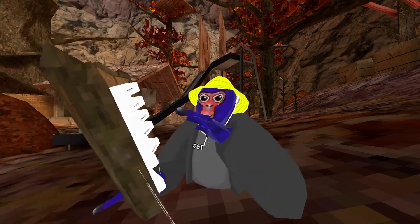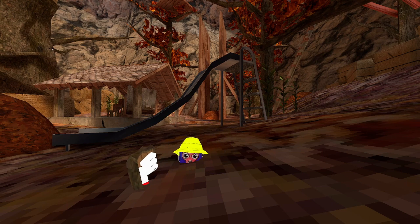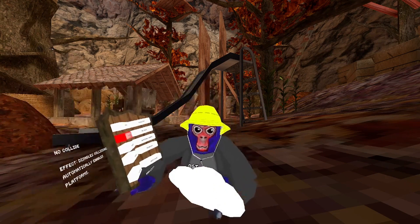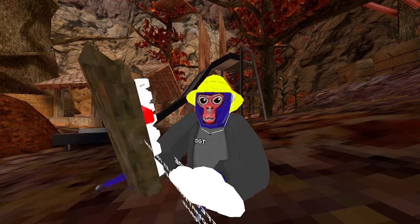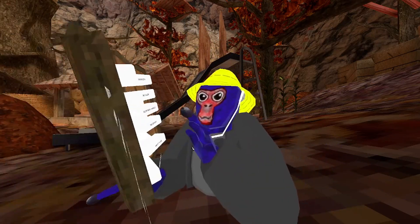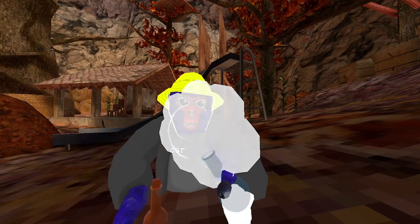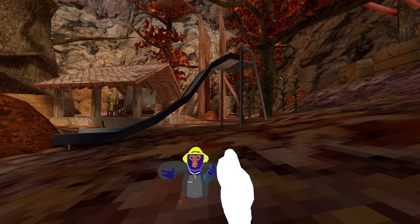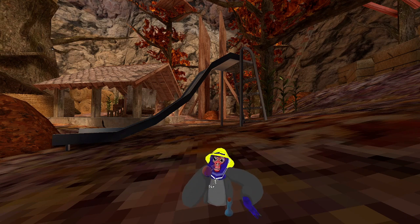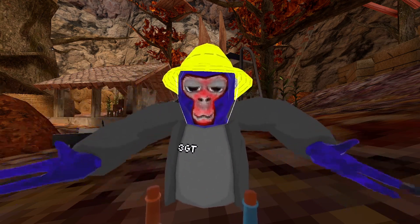The next mod is platforms and no climb. It can localize you inside of it by itself, and you'll get platforms as well. This is pretty cool. No slip — it will make it like grip monkey. Potions: if you choose the blue one and enable it and drink it, you'll become small. But if you choose the red one and drink it, you'll become bigger. This is pretty cool.